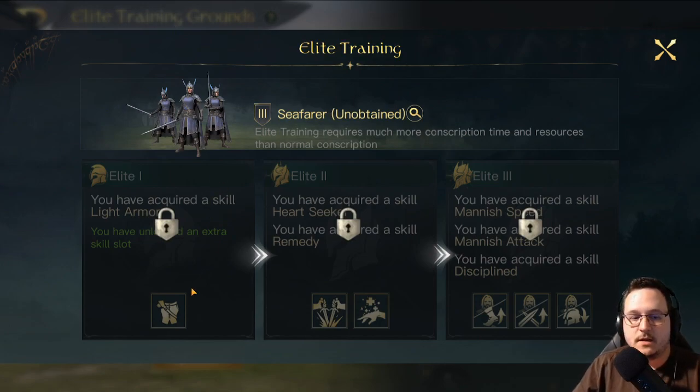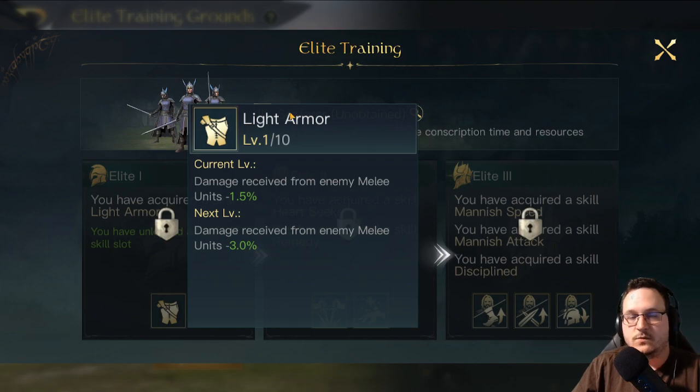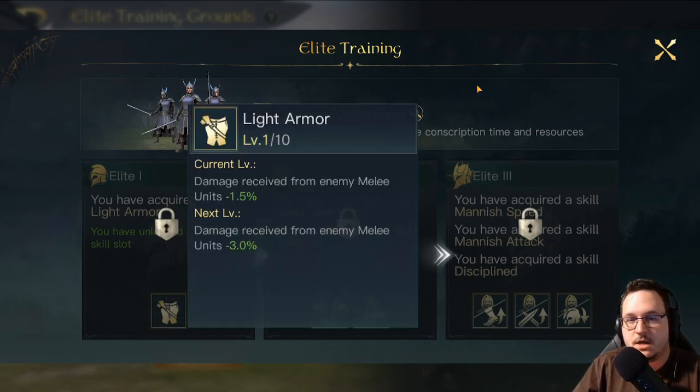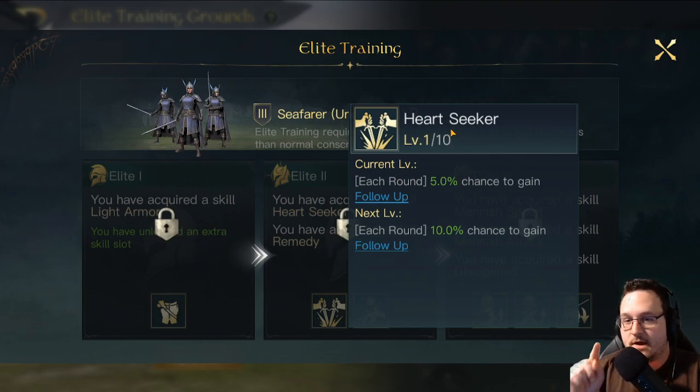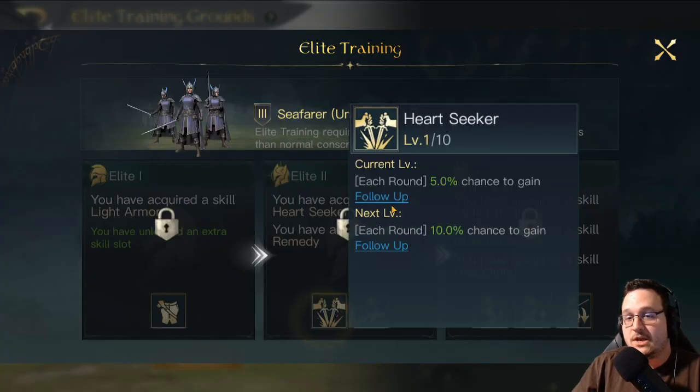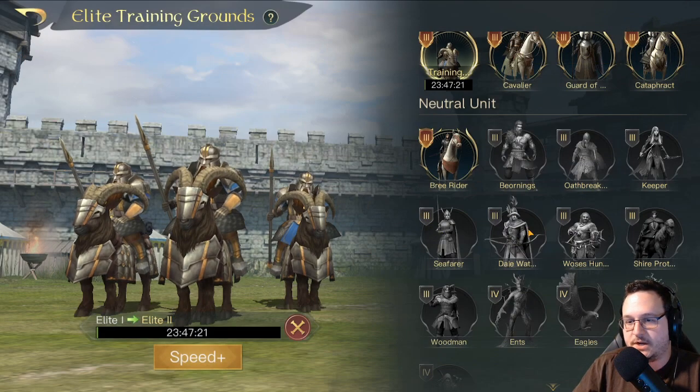Seafarers are quite an underrated unit, in my opinion. Since we got Dol Amroth on my server I can just build the camp for them, and their stats are surprisingly decent — their elite skills are quite solid as well. Light Armor is boring, we've talked about it plenty. They also have Heart Seeker, which might be like the second best elite skill in the game, and they have Remedy. So on very healing-heavy commanders they can get extra healing and deal extra damage — a great option if you like running Arwen, potentially Radagast, or even Gandalf the Grey. But since Heart Seeker is so fantastic, most situations you'd just want to run that for the 50% chance of follow-up.